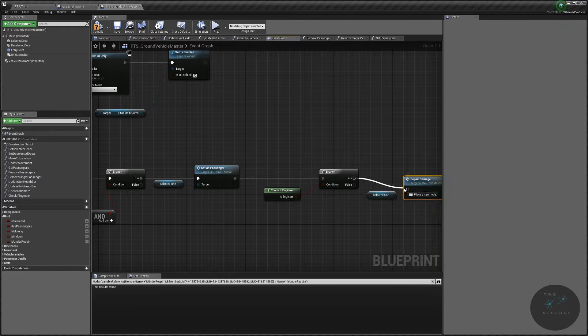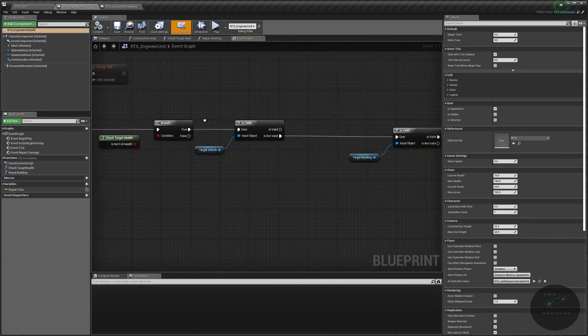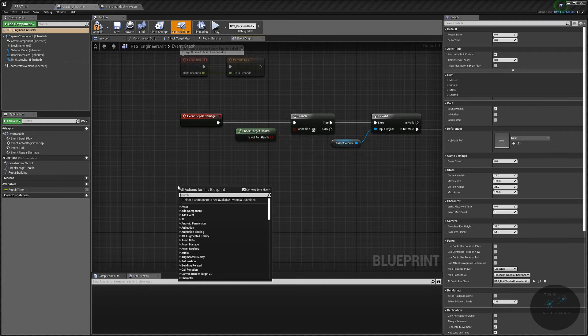If this is true, get from our selected unit our 'repair damage' and plug that in. Something we need to consider is that unlike our buildings, our vehicles have both armor and health — buildings just have health. So if one is damaged and not the other, say the armor is damaged but not the health, then our existing check will return false on a vehicle. We need a separate check for armor damage.